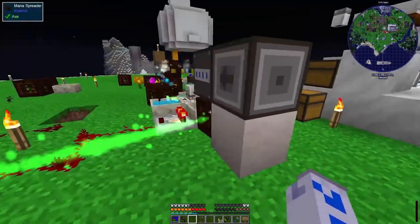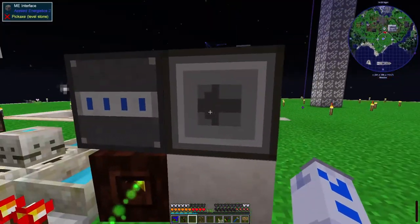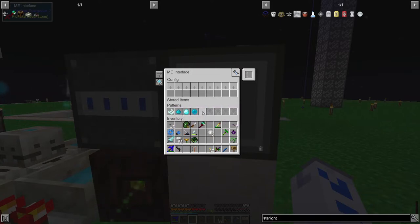In an attempt to make that a little bit more automated and a little bit nicer, we now have a system here where we've got this ME interface, which now believes it can make mana infused string, mana powder, mana diamonds, and mana pearls.